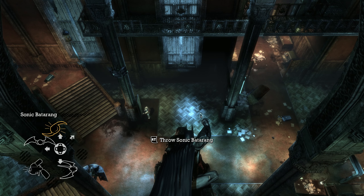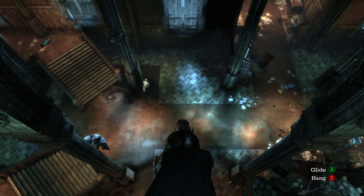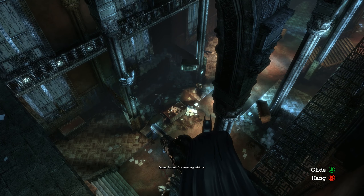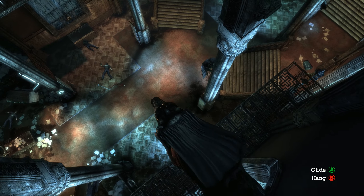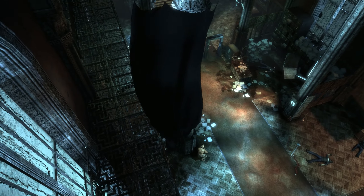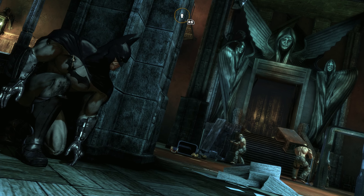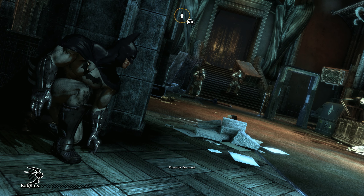Let's use the Sonic Batarang and see how it works. These enemy movement patterns are just so weird. Come on — inverted takedown this fool. I forgot you have to press A to drop down in this game, it's very weird.